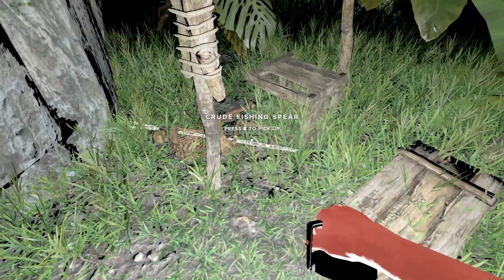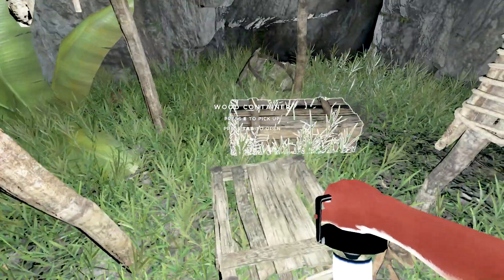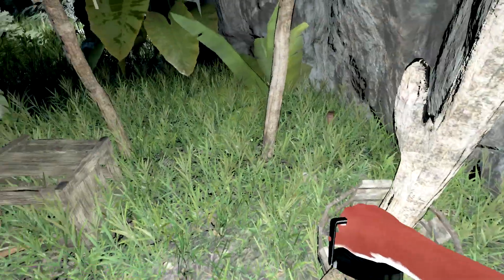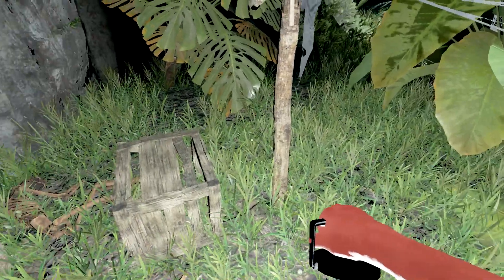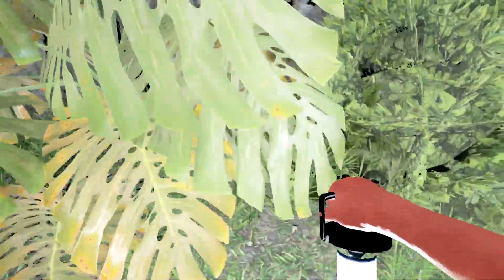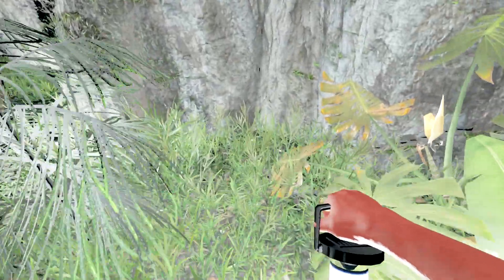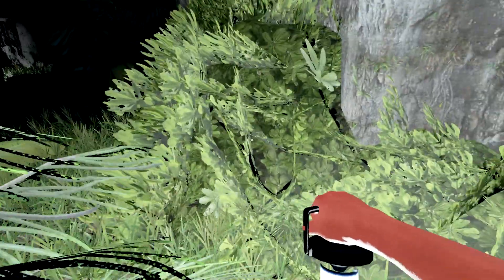Anything else on the ground here? A crude fishing spear - might need to jack up my raft, but I'll take it. I have a couple out there already but it's all good. Looks like we have enough space here, and a coconut flask we could use. Anything hidden back here? Nothing. Wow, that is some pretty nice stuff. At night is probably a good idea to go around the island if you can.